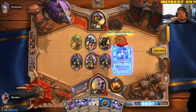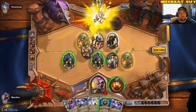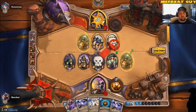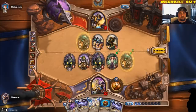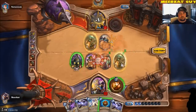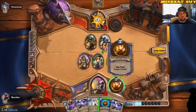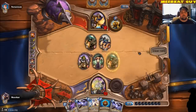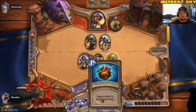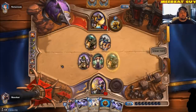I'm gonna go ahead and just steal one of your little dudes there and attack into your face. We're sitting pretty good — got two Shadow Word Deaths, got a Velen's Chosen, got a Reversing Switch, got a Vol'jin. Got a lot of options, looking pretty good here.